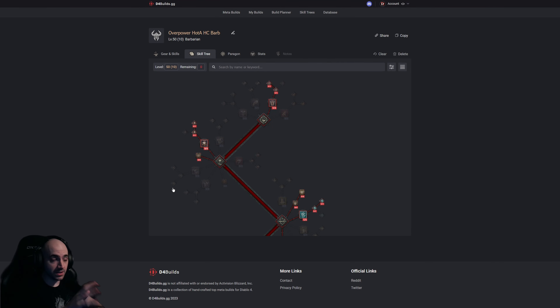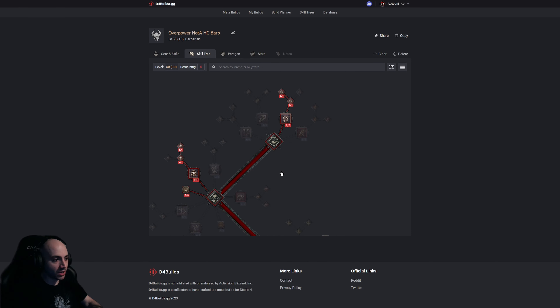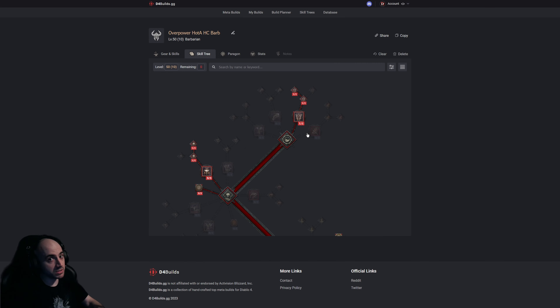Welcome back, my name is Neck Rage and we're here with another build. This time it's going to be a Hammer of the Ancients hardcore build that focuses on overpower. This is probably going to be one of the hardest hitting single-strike builds — the biggest number you could possibly see. It's a hardcore viable build that hits extremely hard, and there's a lot of survivability in it too.